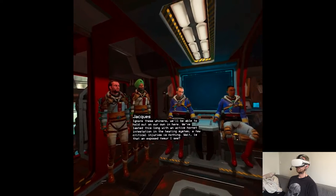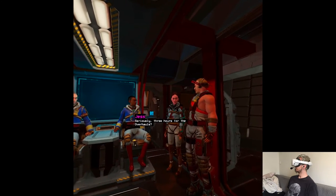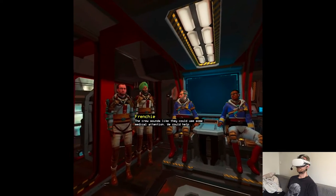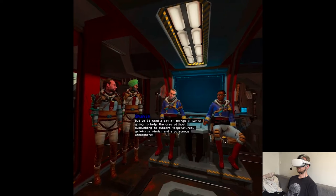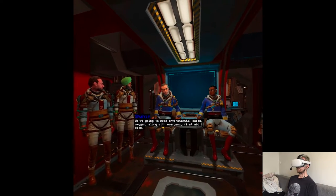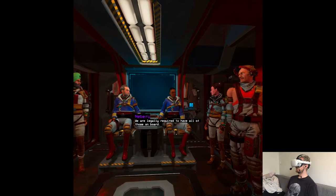Oh wait, is that an exposed femur? Seriously, three hours for the overhauls? Is there anything we can do to help? The crew sounds like they could use some medical attention. But we'll need a lot of things if we're going to help the crew without succumbing to sub-zero temperatures, gale force winds, and a poisonous atmosphere. We're going to need environmental suits, oxygen, and emergency first aid kits. We are legally required to have all of those on board.